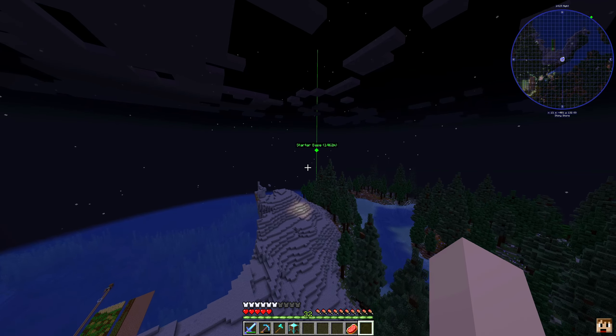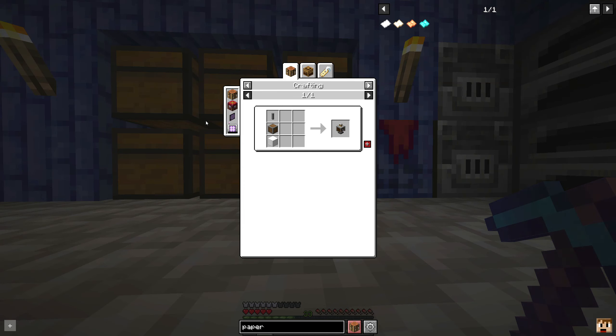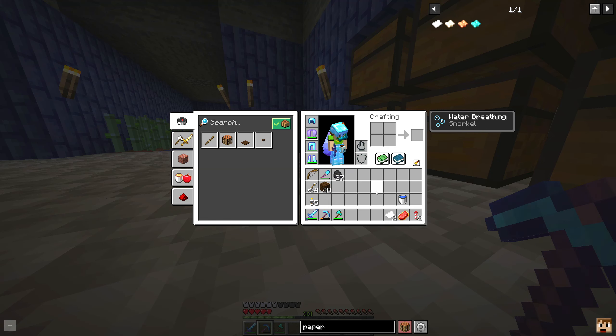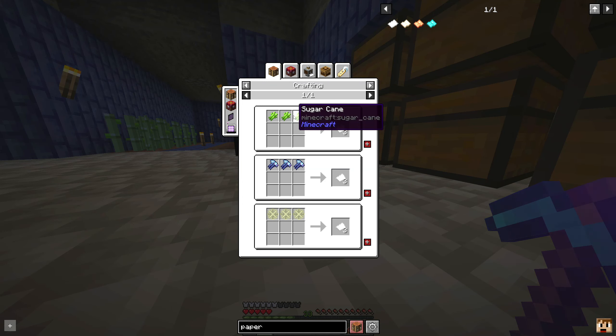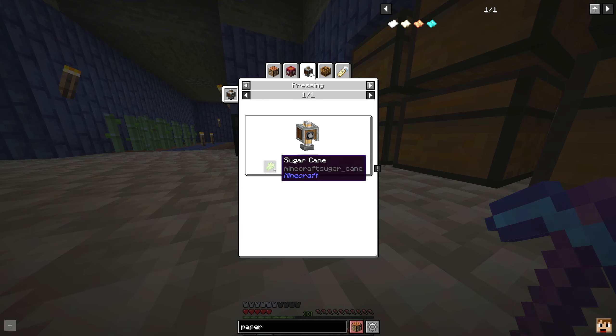Let me go ahead and head back over to the End and we can see if we can put up an enchanting station and get all of our gear to where it needs to be. We are running really low on rockets as you can see, so I kind of want to go ahead and start getting something set up for some paper and for some gunpowder.